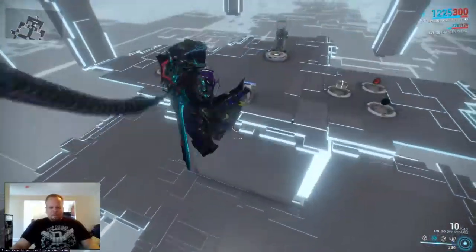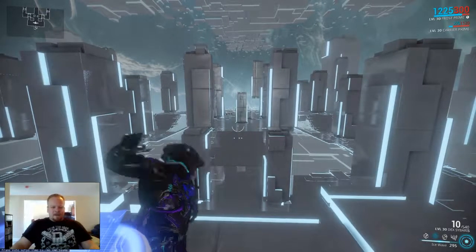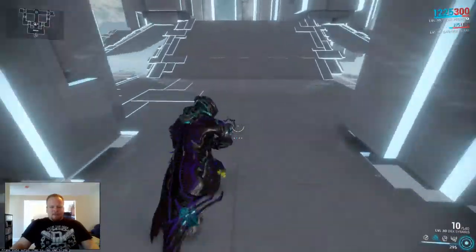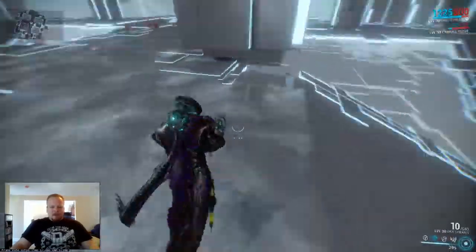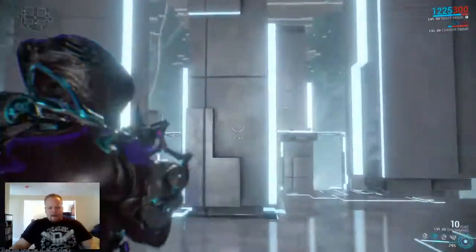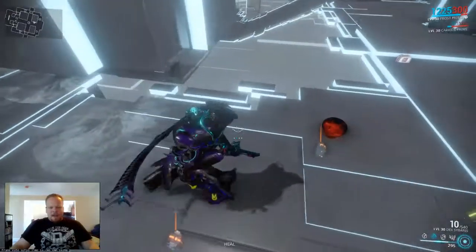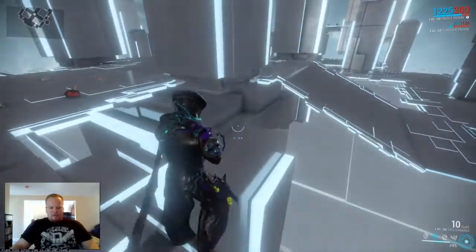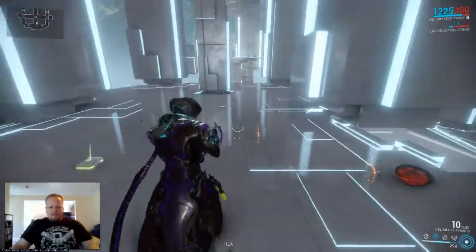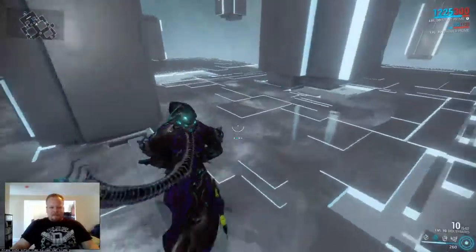For this build to work, it's pretty much all just power range and duration with a little bit of efficiency in there. As you can see, the range becomes ridiculous — absolutely ridiculous. You can also kind of tell where the effect lands by this kind of sheen on the ground. From where I cast it, way up on top, it reached all the way over here. It fires off at a 60 degree angle, so it probably would have reached pretty much this far. This ability is ridiculous, and it looks pretty cool with all the giant ice spikes coming out of the ground.